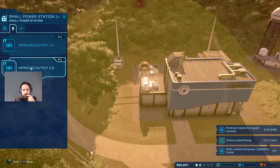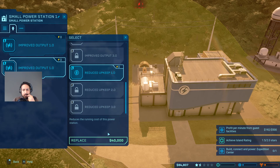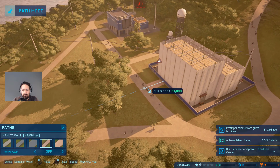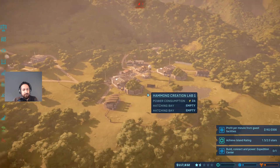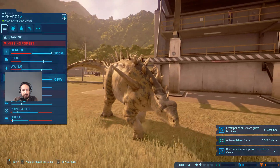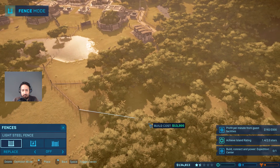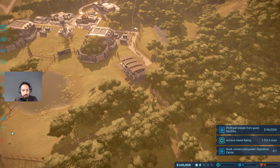Let's see - can we reduce the upkeep here? It costs 40,000. Now we have power to more buildings. Let's put a path down. How are you guys doing? Your comfort level is way too low - missing forest. I'm going to add a little bit more to this paddock to get a little bit more forest area in here.